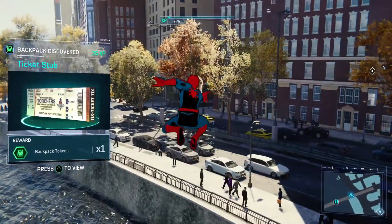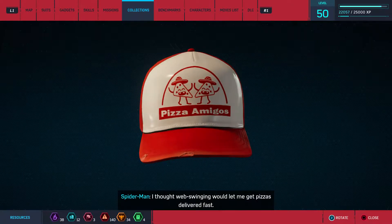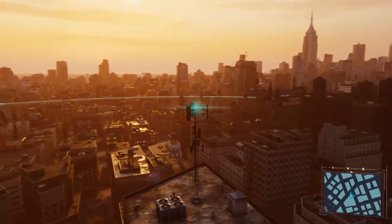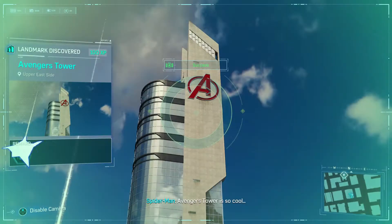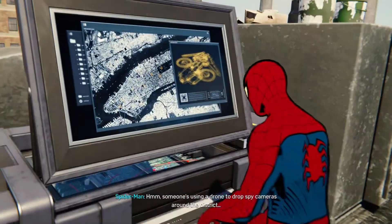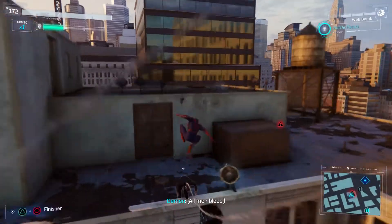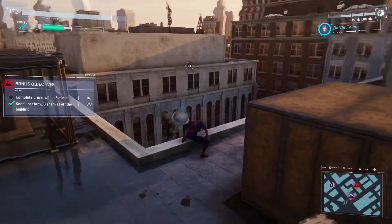The collectibles include backpacks containing fun but ultimately useless fan service, and reactivating police towers to help you locate different icons on the map, such as collectibles and fast travel points. You'll also be going sightseeing by taking pictures of iconic locations both real and fictional, and completing various side missions like helping Harry out with his science fair projects or completing a variety of challenges from Taskmaster. All of this bonus content nets you tokens you can then use to unlock different suits and upgrade your gadgets.